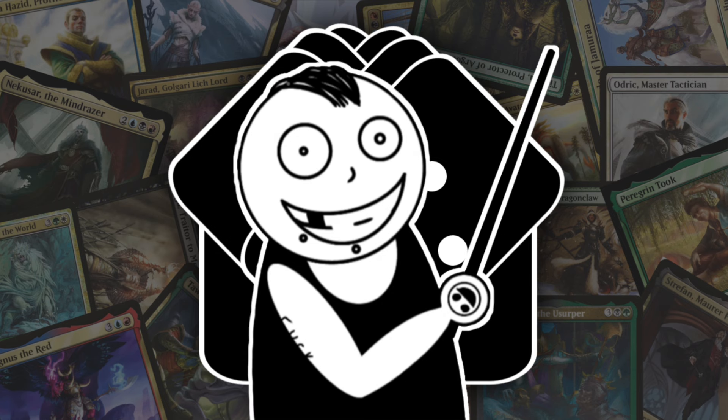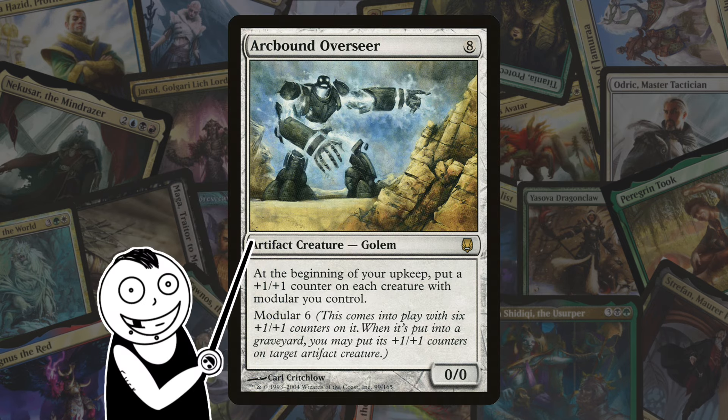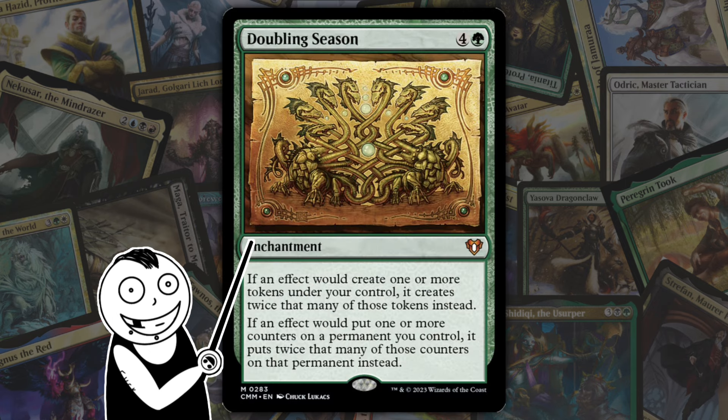Starting off from Darksteel, we've got Modular. Modular is a keyword ability that causes a permanent to enter the battlefield with a number of +1/+1 counters. When that permanent dies, its controller may put a +1/+1 counter onto an artifact creature for each +1/+1 counter the permanent had on it when it died. So you're essentially moving +1/+1 counters around when the creature dies. It does work with things like Doubling Season, so if your modular creature dies and you move the counters to something else, it'll get double those counters.